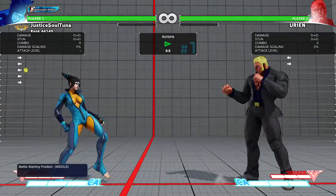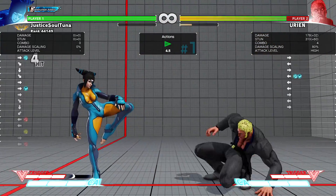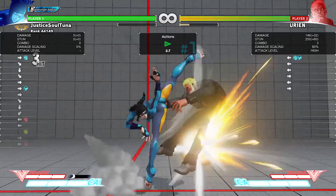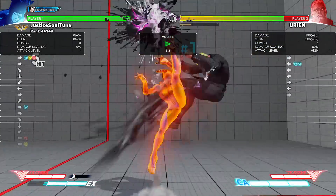Similarly, if the target combo hits and you don't have LK Fua, she'll charge it in the empty space, and you're free to follow up with LP Ten Senren or EX Fua. Regardless, you'll have enough stages in the combo to confirm which option you want to go for.